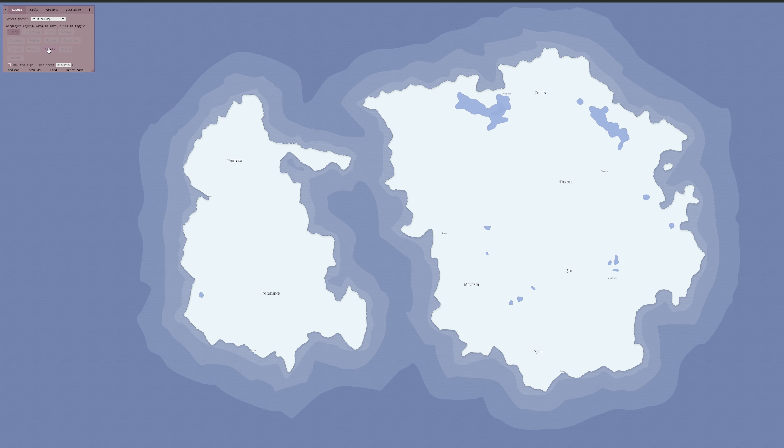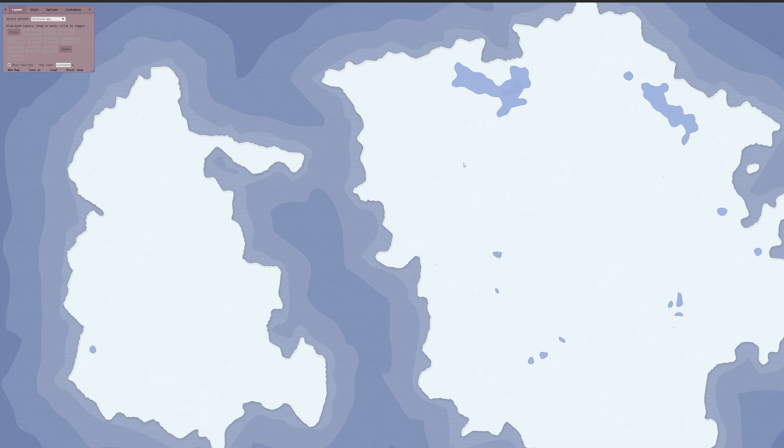The labels button toggles the words of the cities, towns, and countries on and off, and the icon button toggles on and off the circles that denote the cities and towns on your map. There is one more button here called markers, but I spent some time looking at it and trying to zoom in on the map, and I couldn't find what it does. So if you know what it does, tell me in the comments below.